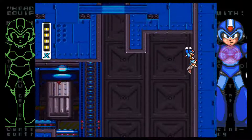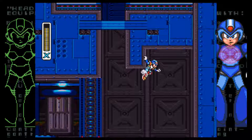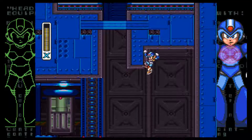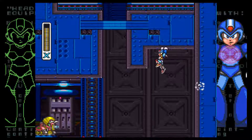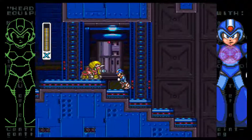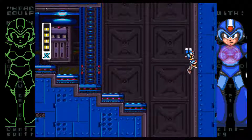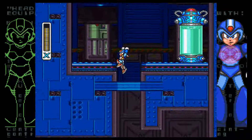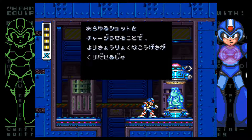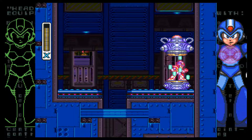That Triceratops thing needs to go away to help me get this done. No, the Triceratops tank's just gonna come back. Thanks, Triceratops tank — you're such a big help! I was being sarcastic. The easiest way to do this is to have the Strike Chain, which is Wire Sponge's weapon. But if I use the air dash, I can hook onto the slightly lower wall. There we go! Plan A is still a go. So we got our X-Buster upgrade — we can charge our sub-weapons now.